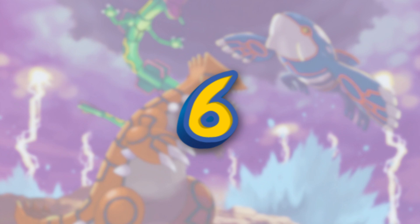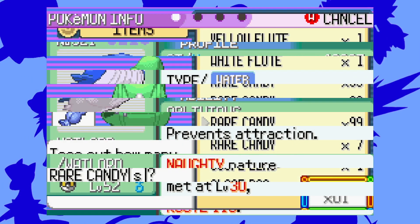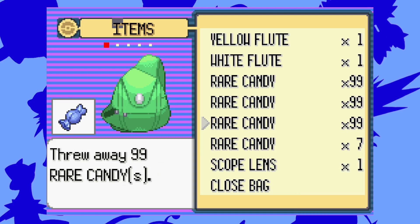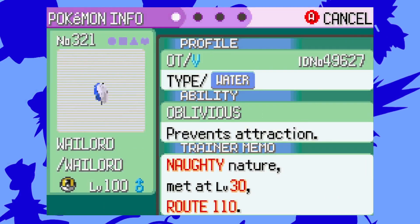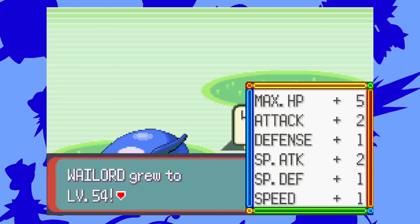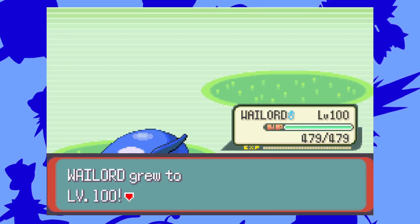Number 6: Infinite Experience Points. This cheat code is the solution to your problem — finally, no rare candies necessary. Now you can level up your Pokemon to the maximum. By using this cheat code, your Pokemon's experience points will keep on increasing until you reach level 100 or you turn this cheat code off.